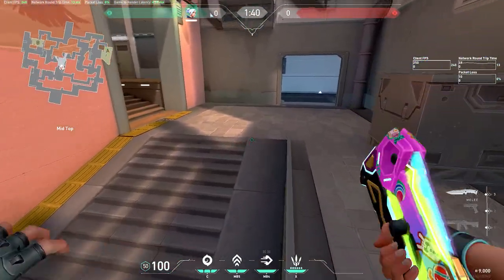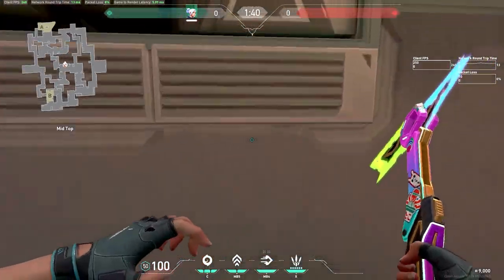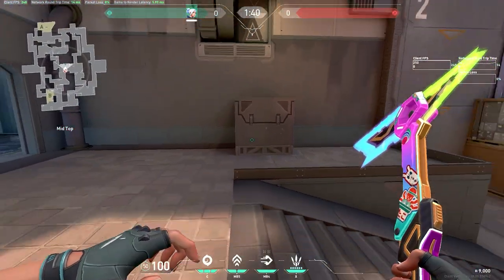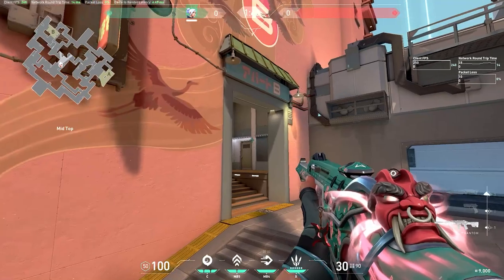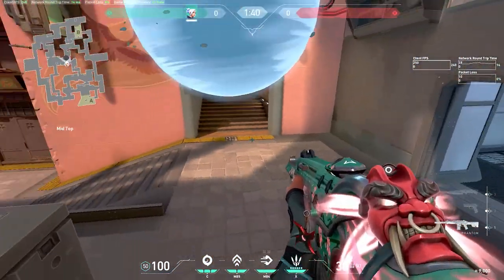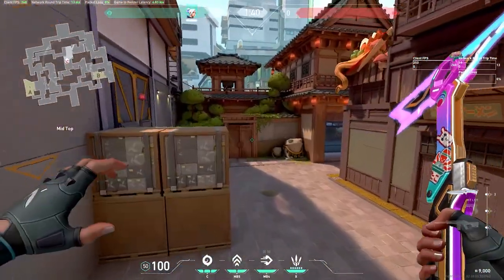This is useful if there's a Sage wall. A lot of people show it from running over here like that, but the problem is that this is usually walled off by Sage, so you can't really get a nice run. Right here it's a lot better. What I like doing is smoking this part off right here and then just gliding on top here, going right over the Sage wall and pushing vents. This gets me a lot of kills in game — here's an example.